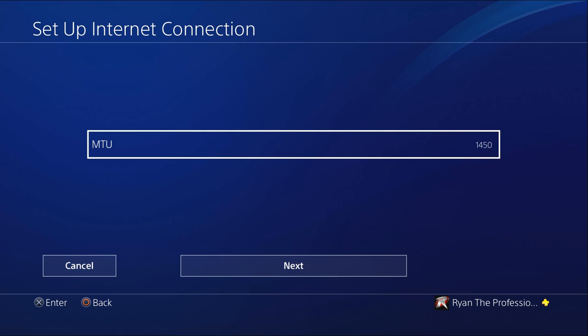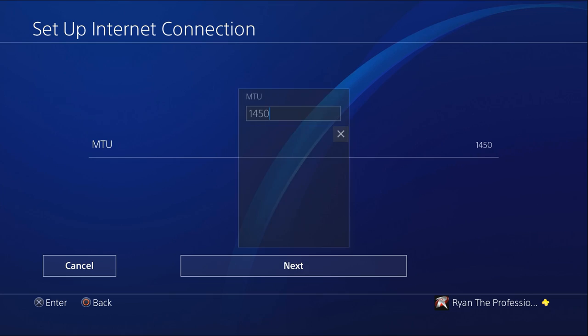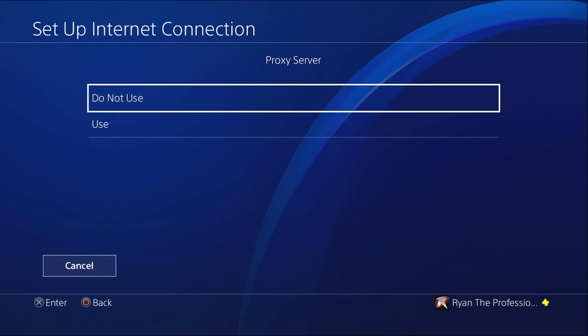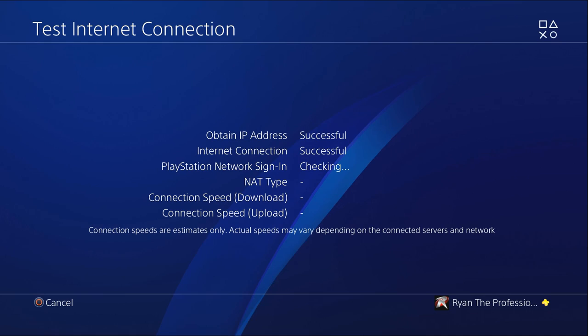Now for MTU, there are two MTUs you can use for PlayStation Network. You can use 1473, which is Sony's immediate one. But if that one doesn't work and you're still having problems, you can use 1450 — that's another good one for Sony. I'm going to use 1450. Then it's going to ask you for the proxy server — you say no, and then you test your connection. And we are good, we are in.